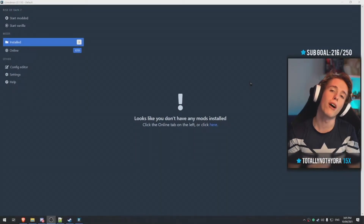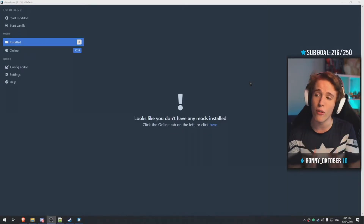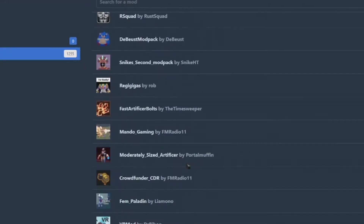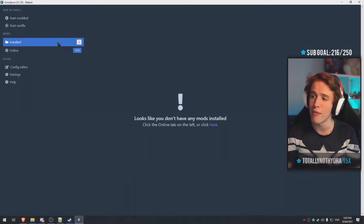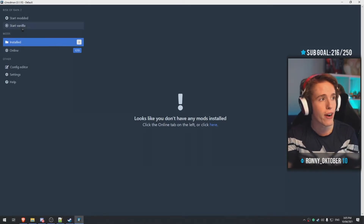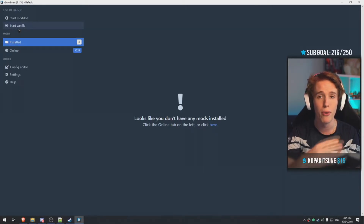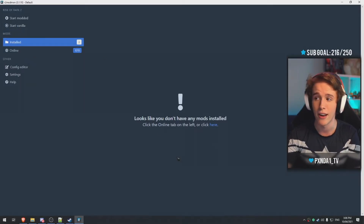Once you boot up your R2 Mod Man profile, this is most likely what you're going to see. Let's take a second to appreciate how neat this layout looks. You have the start modded and start vanilla buttons, you have the installed mods, and you have the full list of available mods for download. The great thing about R2 Mod Man is that no matter what you install, it's not going to overwrite any files of your actual game. So if you choose to play vanilla, you can literally just click that button or run it through Steam and it'll boot up without any mods whatsoever. And if you want to play with mods, you simply click start modded.